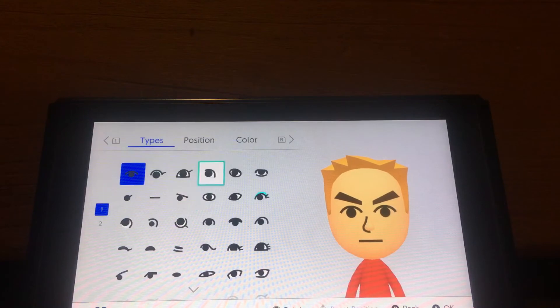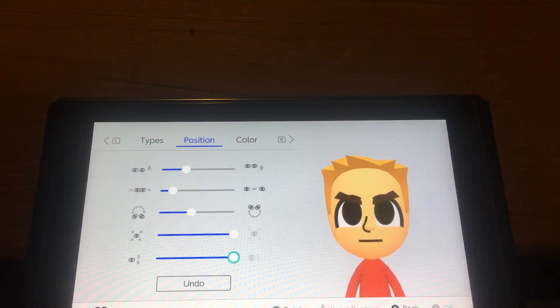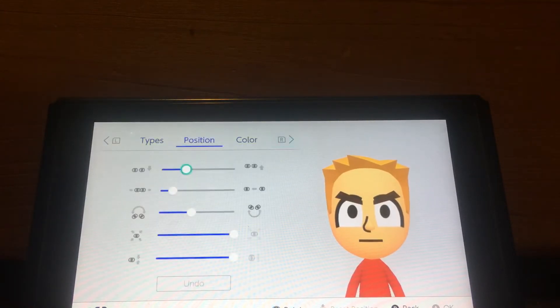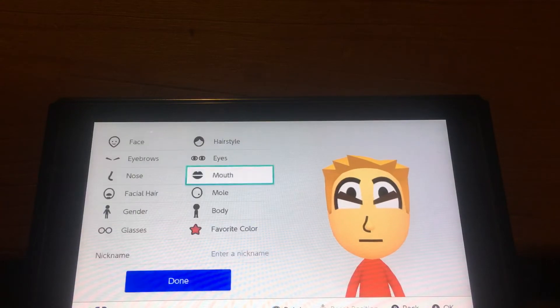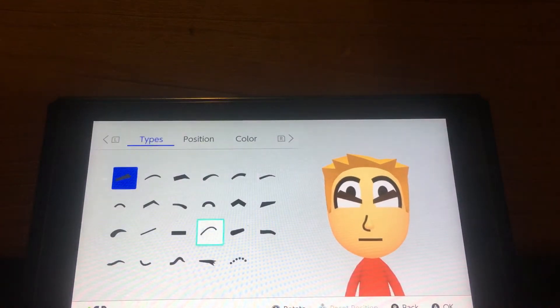For the eyes, use this one — make them as big as you can, stretch them a little bit, make them white, and put them up.